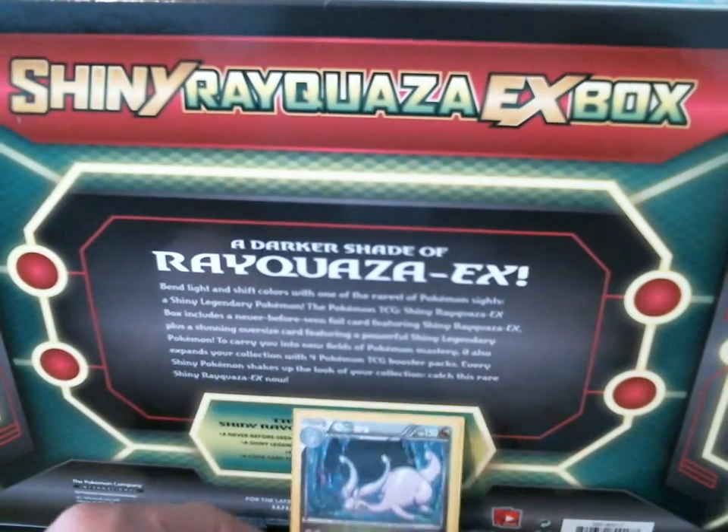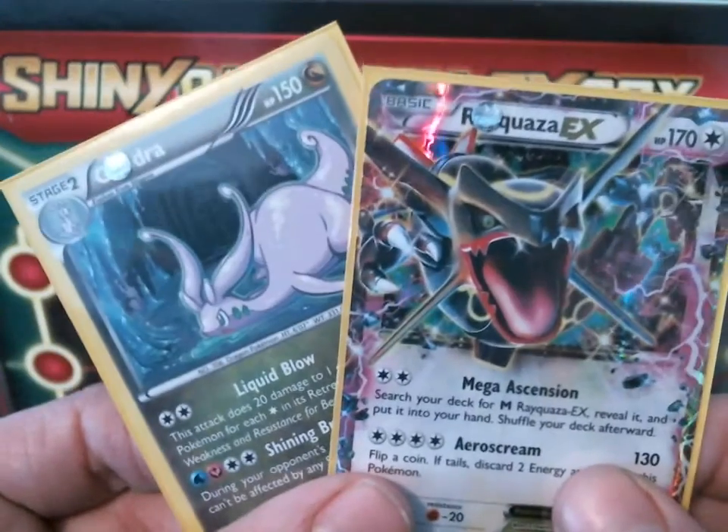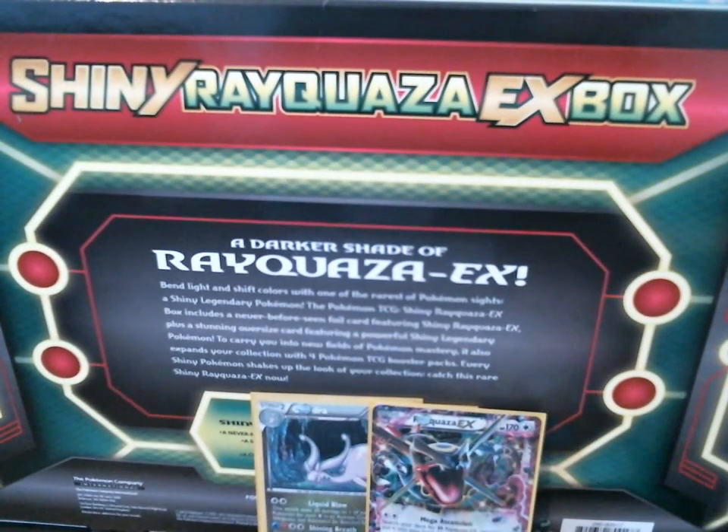So we got a damaged Rayquaza EX and a Goodra Holo — that was my best pulls from that. Oh well. As always, thank you guys so much for watching. I will probably be needing another promo card. See you next time.